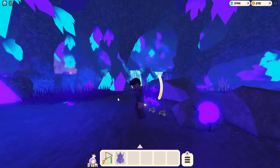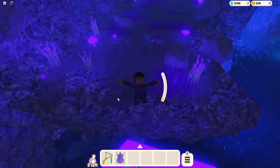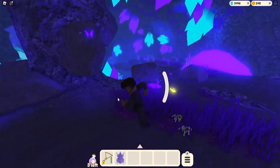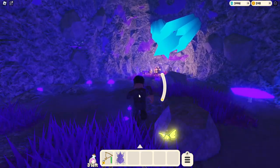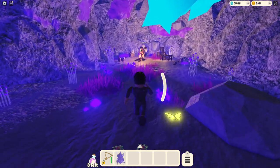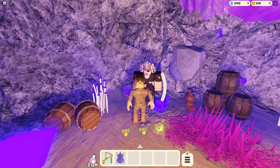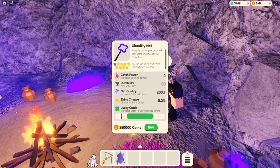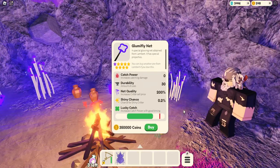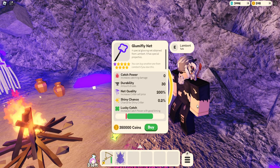These bugs are worth about 7,000 coins or more, they're pretty powerful, so you need a World 2 net to get them. You will need World 3 to complete his quests — 350,000 coins for this thing. So you need to get to World 3, or you could just stay here and go to World 2 and get a better net.